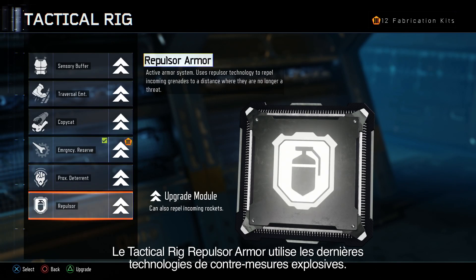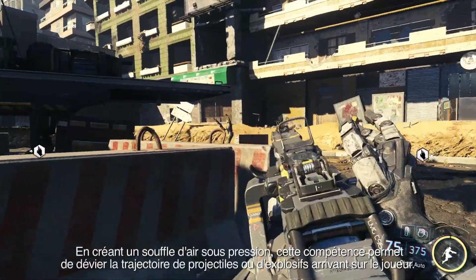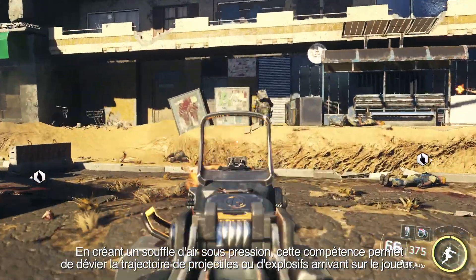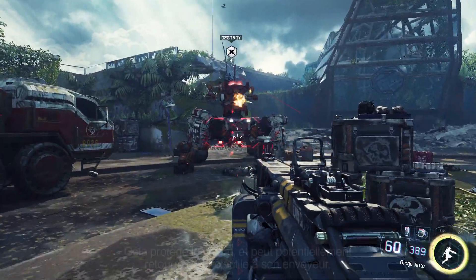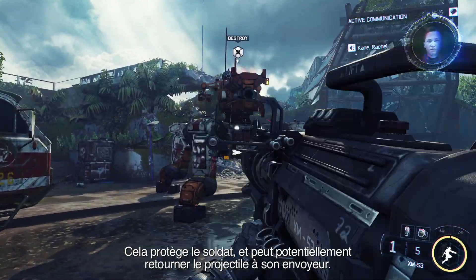The Repulsor Armor Tactical Rig utilises the latest in explosive countermeasure technology. By creating a pressurised blast of air, this rig can alter the trajectory of incoming explosives and projectiles, leaving players unhindered with the potential benefit of returning the device back to its sender.